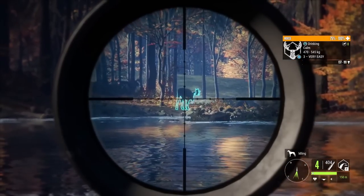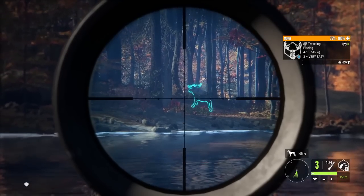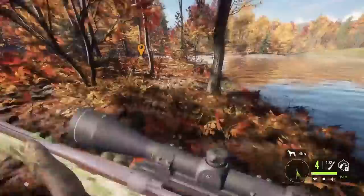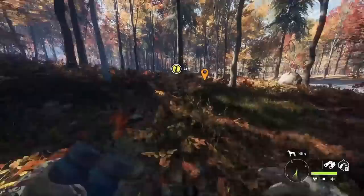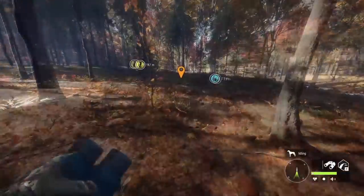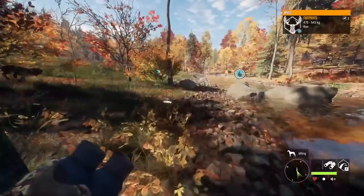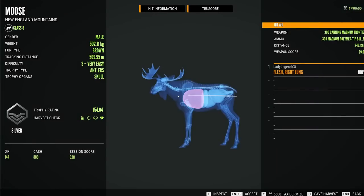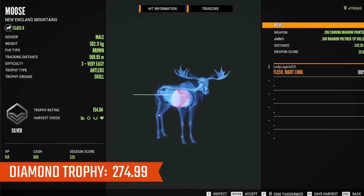Let's try to take this Moose. Even with a shot from the .300 on a single long shot, you can still track them for quite a while. The common fur types for Moose include Tan Brown, Light Brown, and Dark Brown. The rare variations include Piebald, which is rare, and Albino and Melanistic, both considered very rare — especially Albino. Diamond for Moose is 274.99, so that is what you need.